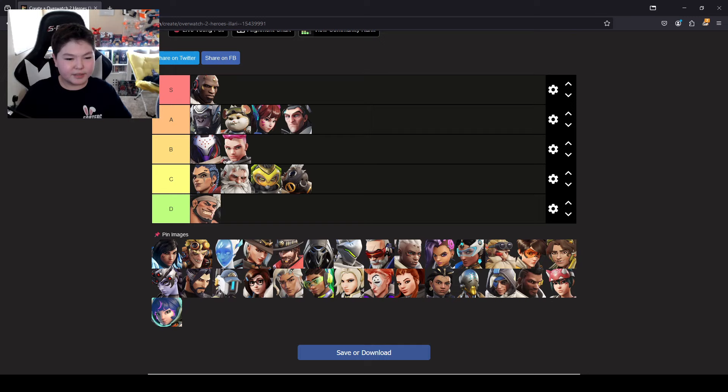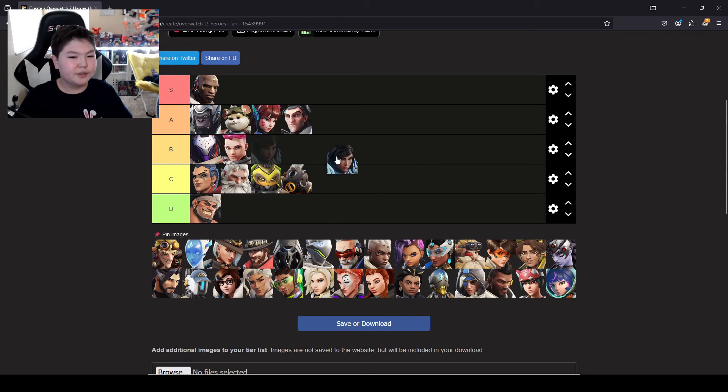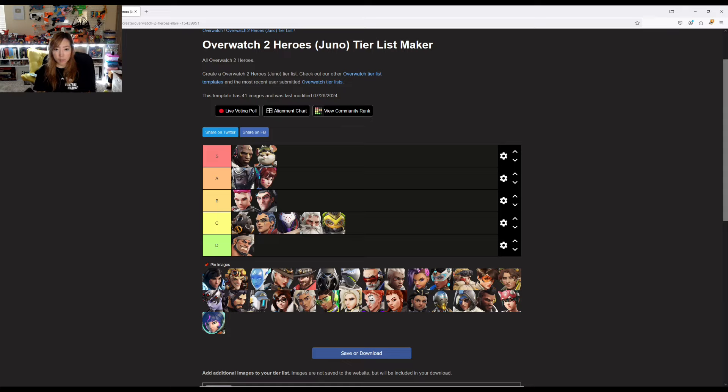Pharah is the first DPS on the list. Note that DPS heroes are ranked in their own tier within the damage category, not against tanks. Pharah is definitely skilled — I'll put her in A so far. If you have one on the enemy team, it's very annoying. The ultimate, 'Justice reigns from above,' doesn't require much skill, but the ability to time everything, stay in the air as long as possible, and stay on offense — I think she is pretty skilled. I'm putting her in A as well.